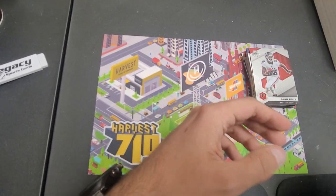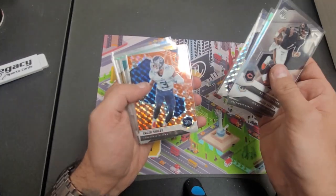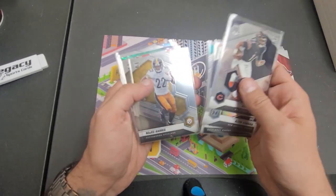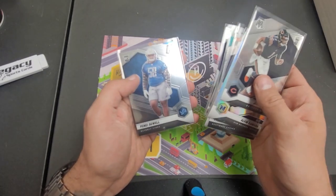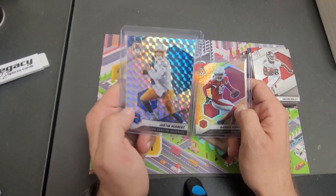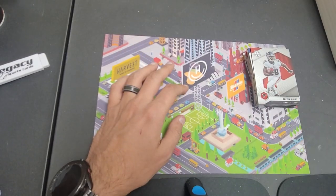Let me run through the hits real quick: Justin Fields, Alvin Kamara silver, Tylan Wallace, Kurt Warner, Caleb Farley, Jalen Waddle, Najee Harris, Ian Book, Tom Brady, Aziz, Rashad Bateman, the Herbert — that was pretty nice, second year — and then the honeycomb DeAndre Hopkins. Pretty cool. If you like what you guys see here, like, comment, subscribe and I'll see you guys on the next one.